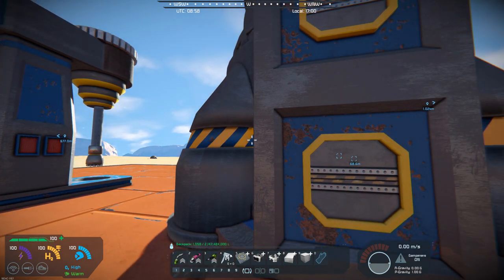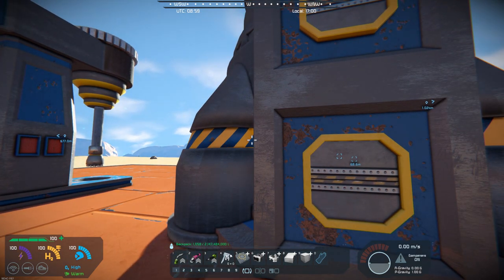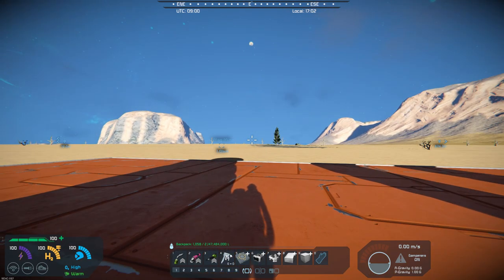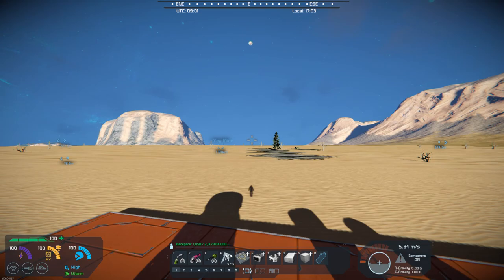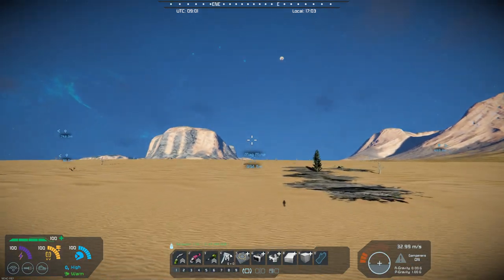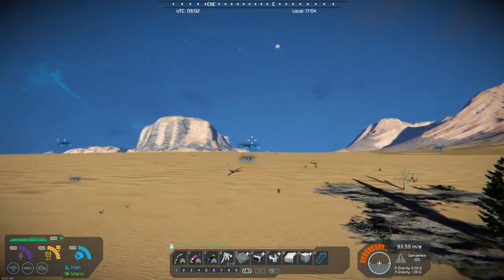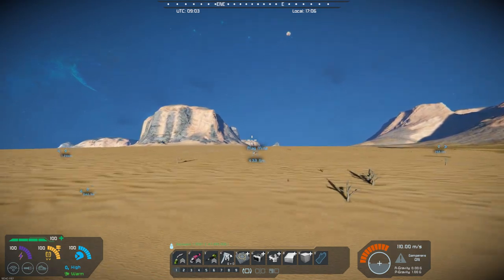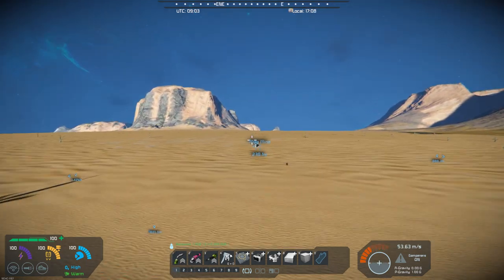One thing he notes is that drills will lose efficiency when they are near each other. But I've gone and set up three of them anyway — the three different ones. Let's fly out to the magnesium mine out here, where I've set up a basic system.